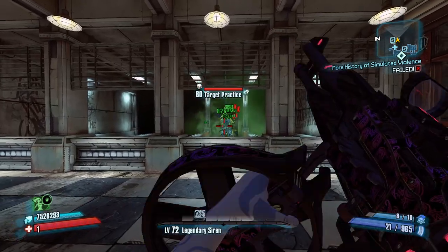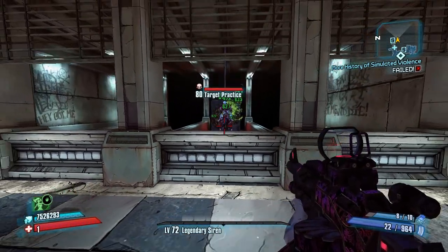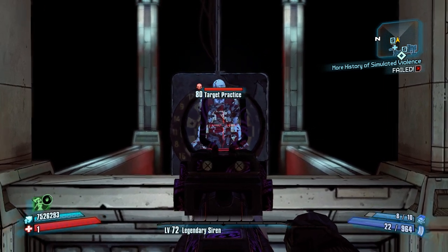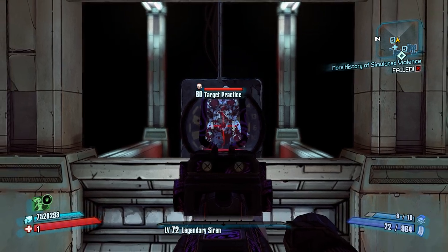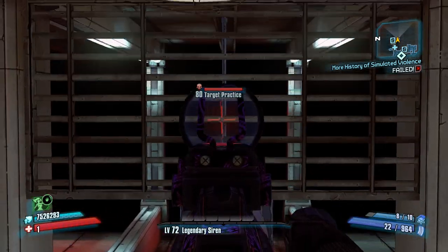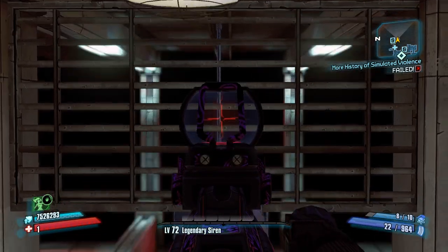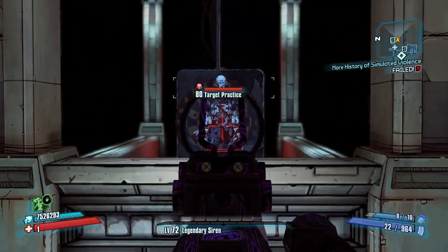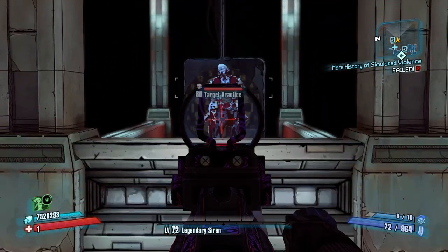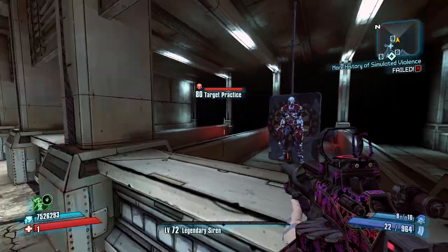The cool way to use this shield is to get a low-level Fabled Tortoise and put it on Sal with — I think it's the Renegade class mod — which makes it so you can have zero shield capacity, kind of like the Rough Rider, because that class mod gives you negative shield capacity. Then you get the bonus movement speed all the time. Sal has a skill — top right on his right skill tree — that when he gets hit he gets additional movement speed, and while you Gunzerk you get additional movement speed. So you can run around at insane speeds with Sal. There is a cool combo to do with it.